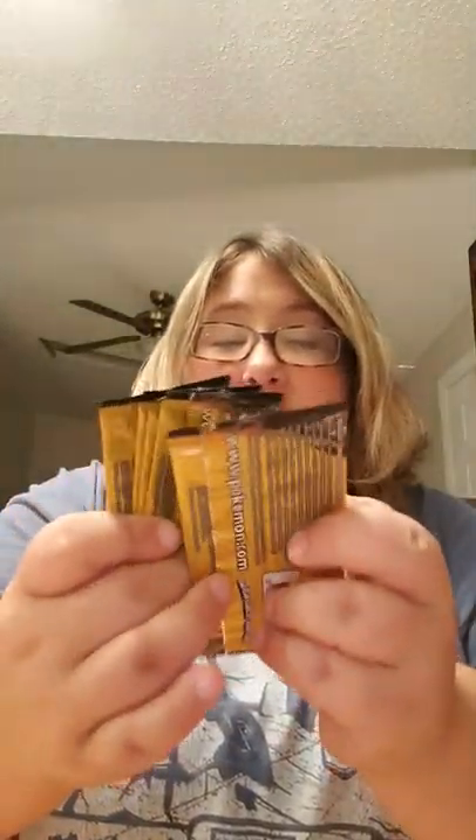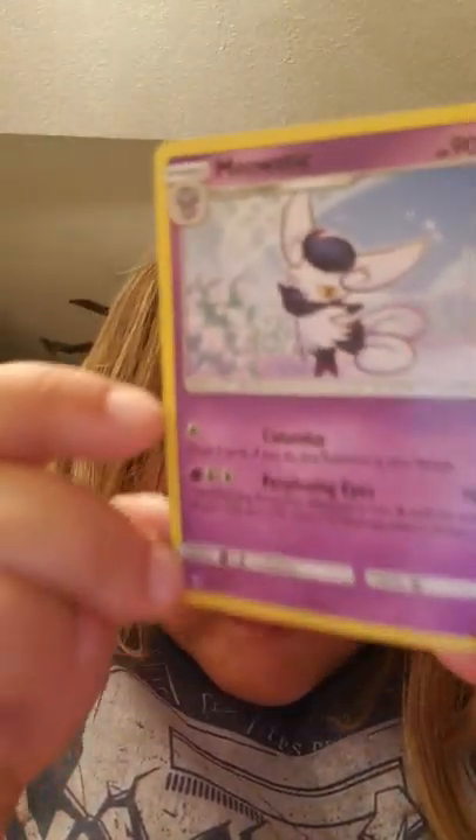We have one, two, three, four, five left of Machamp and Marshadow. That one opened up beautifully. Here we have a Poliwag, an Energy, and a Froakie again — getting a lot of Froakies today. That pack opened up beautifully too. We have a Fairy Energy, and a Masquerain as a Rare. I actually don't think I have a Masquerain in my collection — it's a pretty cool card to get.